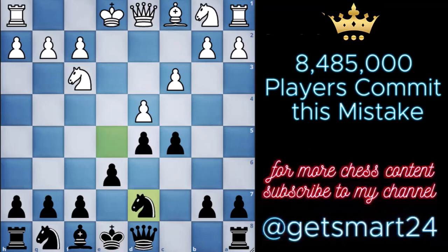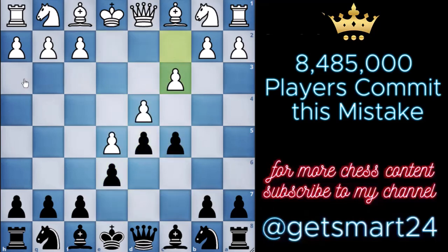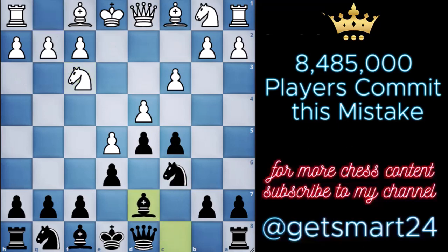By initiating these strategic maneuvers, we effectively launch into the advanced variation of the French Defense, setting the stage for a dynamic and intriguing game. Following the customary opening moves, we shift our focus to the line that emerges after bishop to d7. It's a common progression that frequently sees white responding with bishop to d3 — a move that serves as a catalyst for the trap we are about to set.